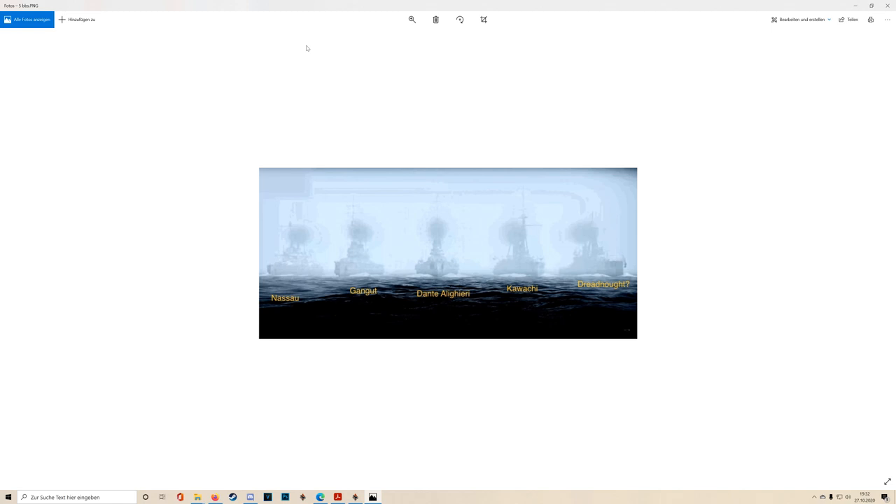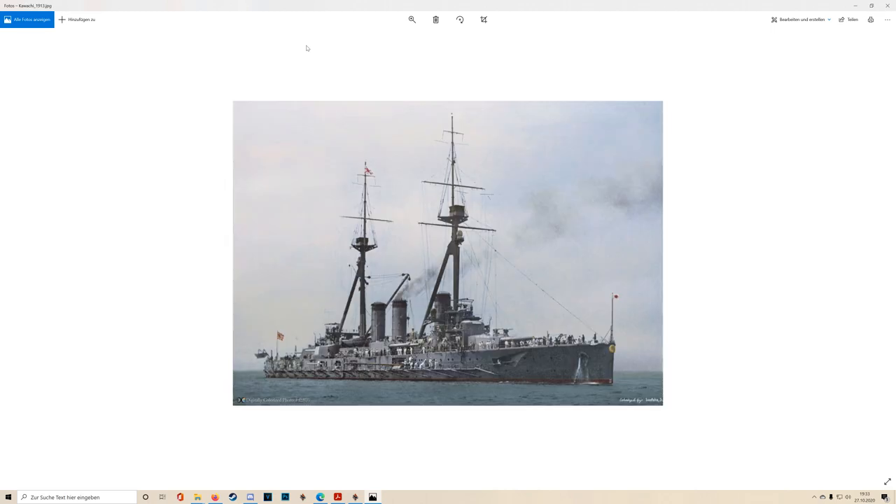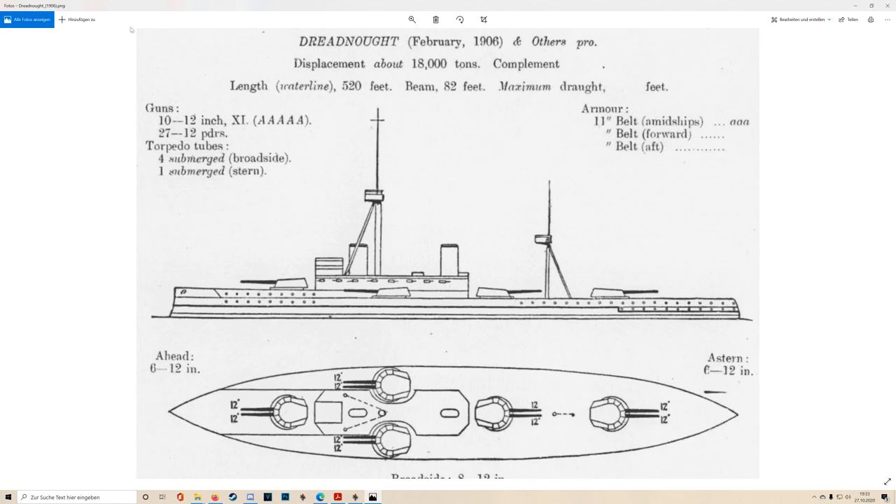The reason why the dreadnought — both the ship itself and the concept — is such a radical advance is that gunnery in the early 20th century goes through massive steps. At the turn of the century you have the Spanish-American War, with armored cruisers and pre-dreadnought battleships engaging each other at a range of around about a thousand to fifteen hundred yards.